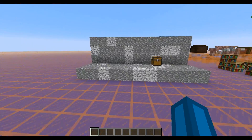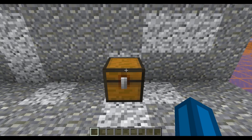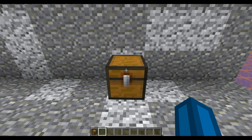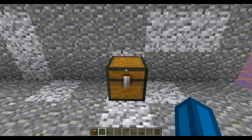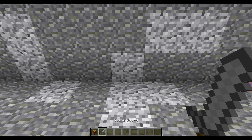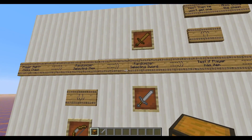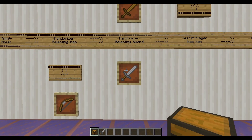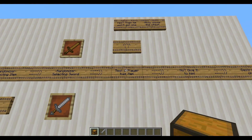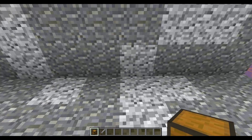So let me just demonstrate that. Here's my chest — I'm just going to grab one to replace this later. So I got a stone sword. What just happened was I right-clicked, the randomizer selected a sword, it gave me a stone sword, I did not have the item, and it destroyed the chest.